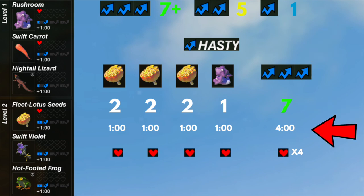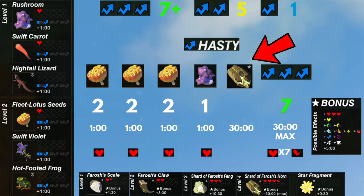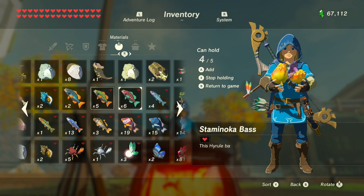The duration will be four minutes because each ingredient provides one minute each, and one heart each for four hearts total. If you want the maximum duration for your maximum speed boost, add a dragon's horn to the recipe and you'll get 30 minutes duration with your level three speed boost.